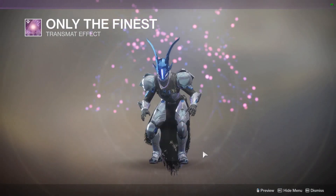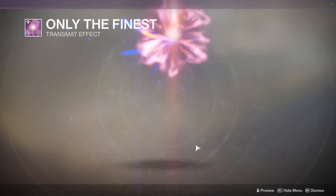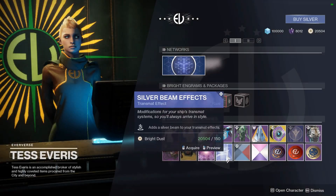They have the Belvedere Weapon Ornament for one of my favorite grenade launchers, the Prospector. We have the Only the Finest Transmat Effect — looks like veins coming out of you when you land. Pretty weird.